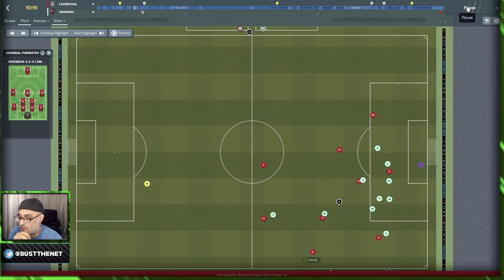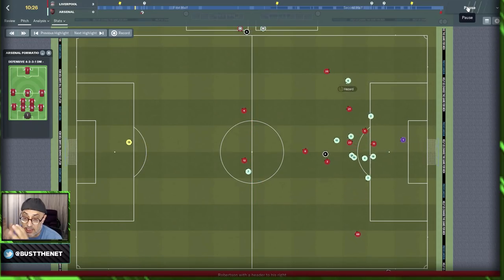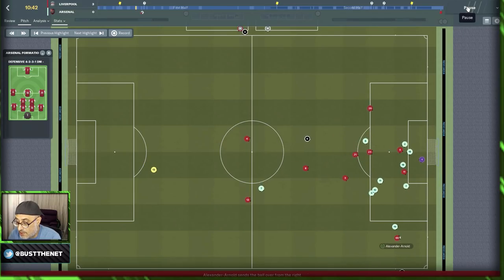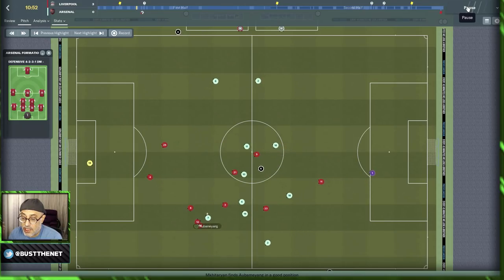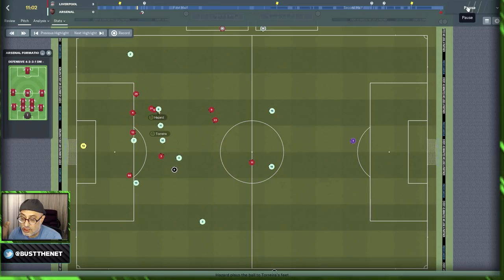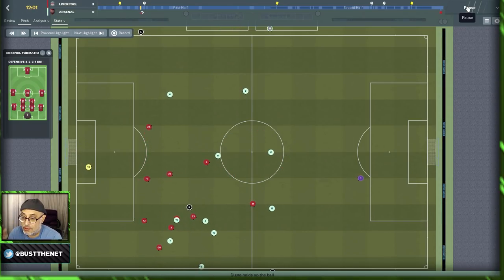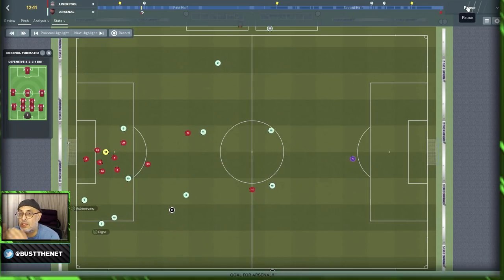With some sides, if you are worried about them — in this case, the double DM was going to cause problems because my style of play depends on the AMC doing something with the ball, but the AMC now has to get away from two defensive midfielders. Instead of camping in their half, I opted to draw them out slightly by changing only the line of engagement.